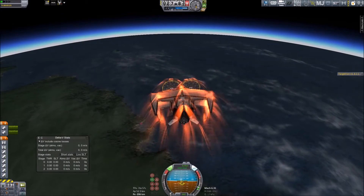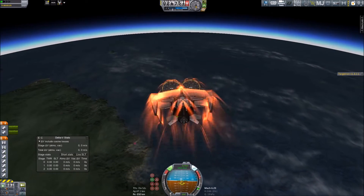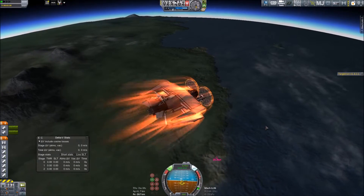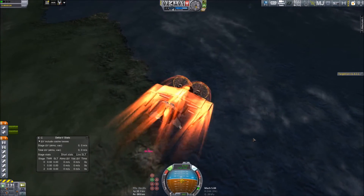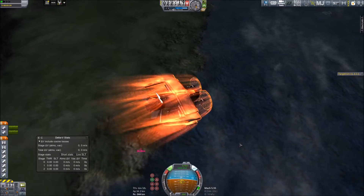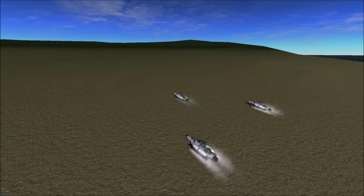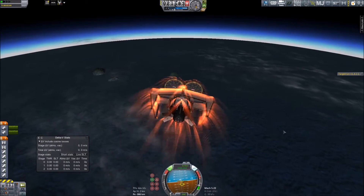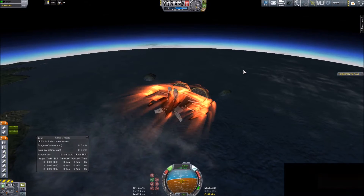It seems to be working absolutely fantastically. Oh — overheating, overheating. Push down, push down. There we go. Wait, what is that down there? We're meant to be going to the islands over here, but there seems to be enemies down there. Well, that's lucky — possibly.